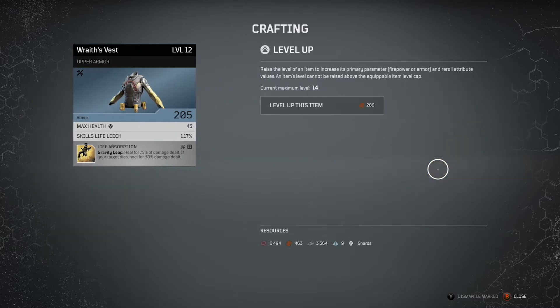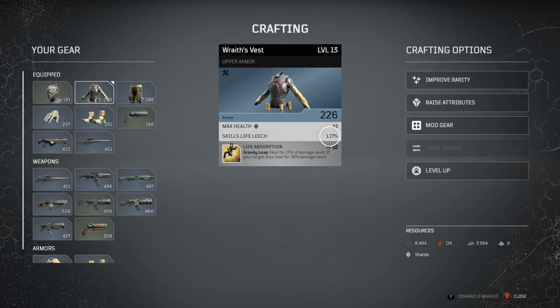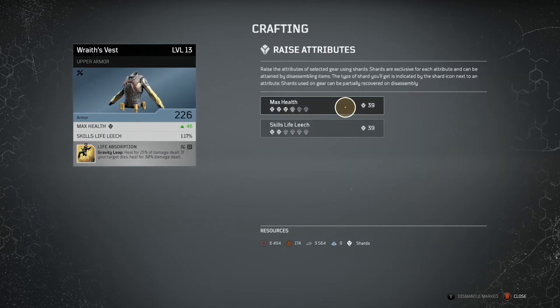Then we have level up, which depends on how many resources you have. Right now I have a level 12 item; for 289 leather I can upgrade it to level 13, which will also change my max health and skill life leech. Pay attention before changing your attributes because leveling up could technically override what you just put in place. Now I am level 13, so I can go back and raise my attributes a bit more if I want to.